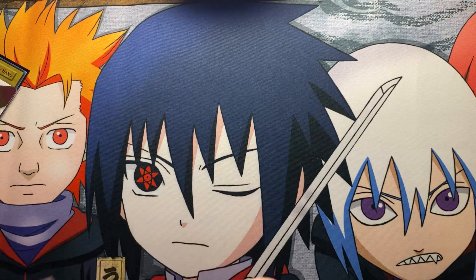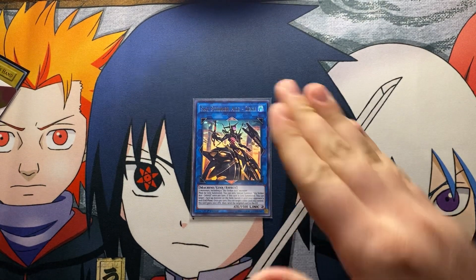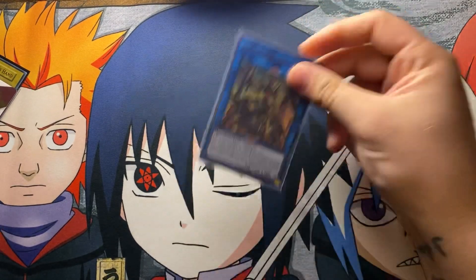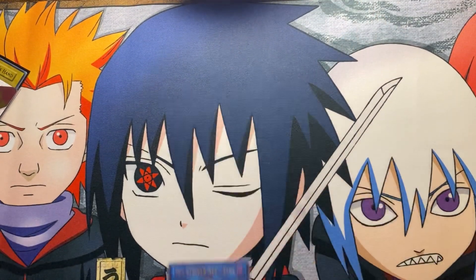Next is Zeke — a generically good card. Sometimes you use the effect to banish your opponent's monster until end phase, but mostly you steal your opponent's monsters and link into Zeke to get back into your other Sky Striker links and get rid of their cards. That's why you only play one.